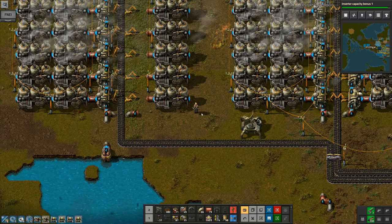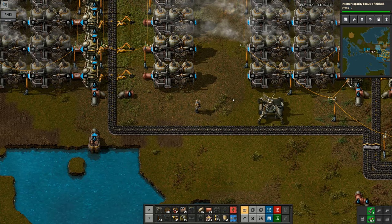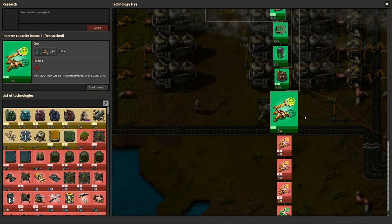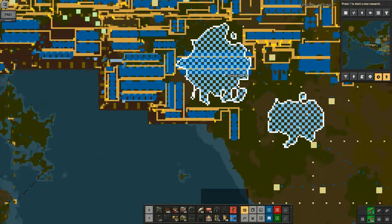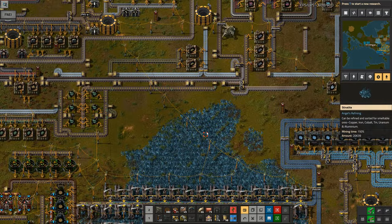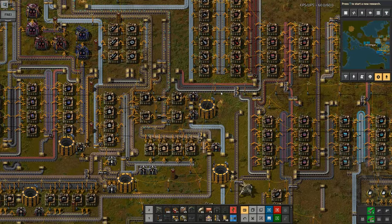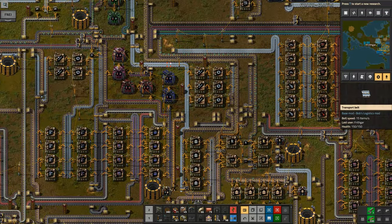Now I just have to wait for the last couple stacks to be made — one stack of steam engines in there and a stack of boilers. Inserter capacity bonus has now finished, so we've now got extra capacity bonus on our inserters: non-stack inserter capacity plus one. This is going to make a huge, huge difference to everything that is operational elsewhere.